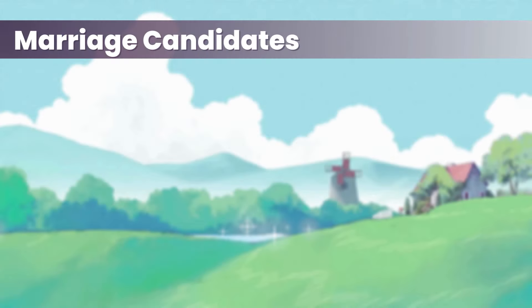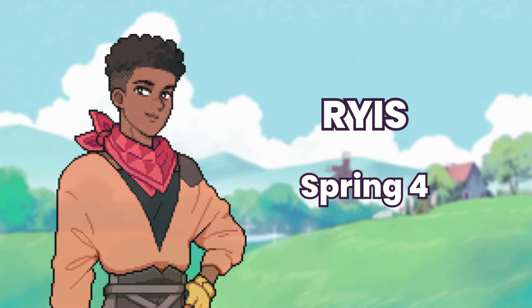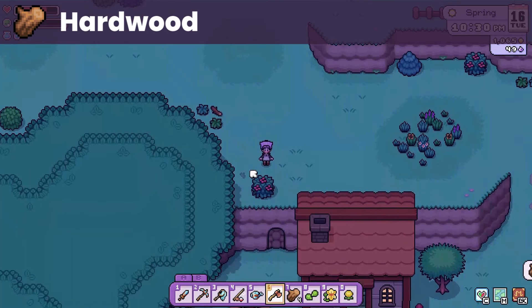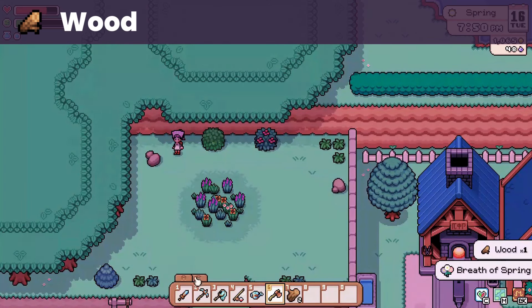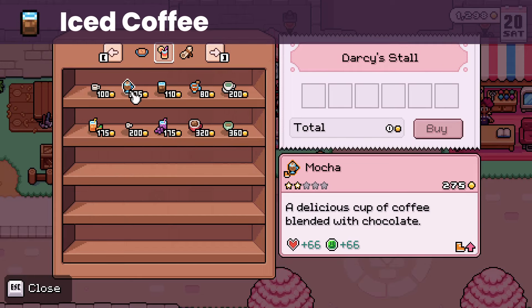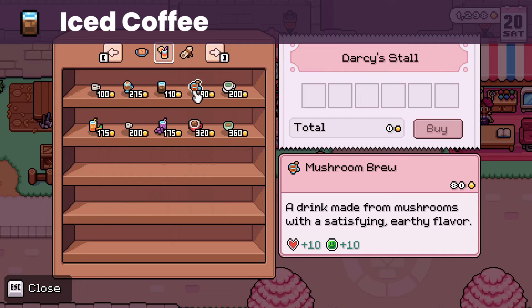Let's proceed with the marriage candidates, starting with the earliest birthday celebrant, Rius, on spring 4. He loves hardwood, which you can get from chopping stumps — you would need a copper axe to chop these, which is pretty easy to forge. However, the mines won't be opened by his first birthday, so you would have to settle with his liked gifts: wood and stone. You get wood from chopping branches and trees, and stone from smashing rocks. The iced coffee that can be bought from the Saturday market is also a liked gift.